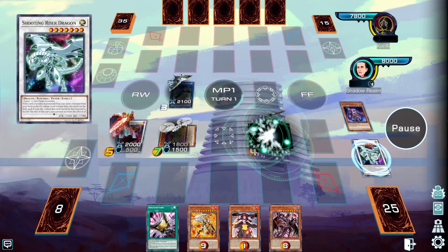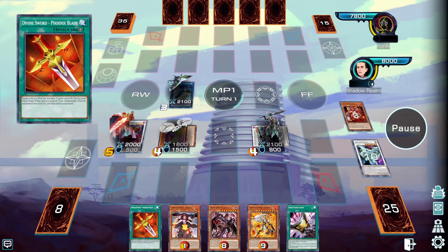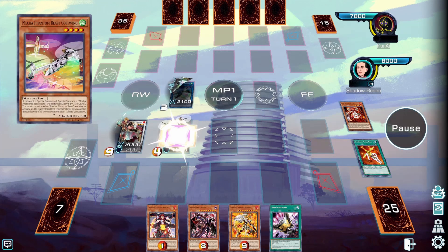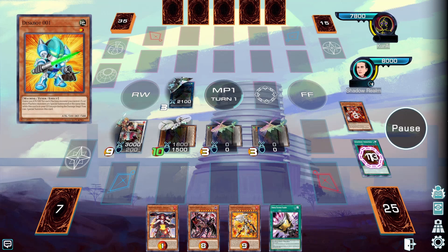We can then synchro summon for Balmung and then proceed to special summon Roland, activate the effect, and then proceed to synchro summon for Charles. We're then going to destroy Balmung by equipping it with Phoenix Blade, and then we're going to revive Coltwing, special summon two more tokens, and that's going to trigger the effect of Deskbot 001.